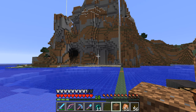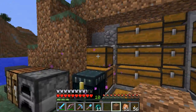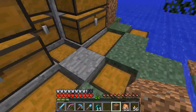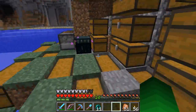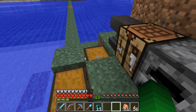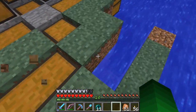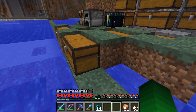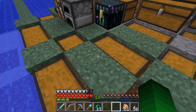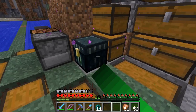Hi guys, JJ here, back with another video. Today we are playing on the MEP server. I changed some chests around, added some more and stuff like that. This one is empty and this is partially empty because I said that everyone could use all the stuff here, so Chris came over and took some cobblestone. Don't know what he needed it for, but he obviously did.